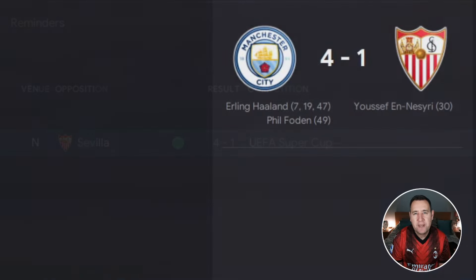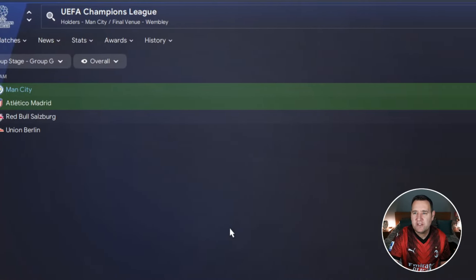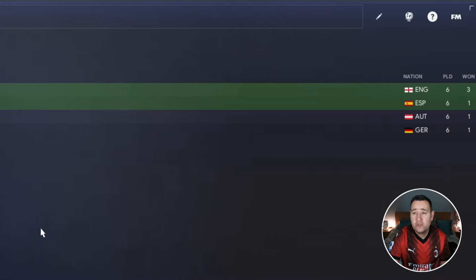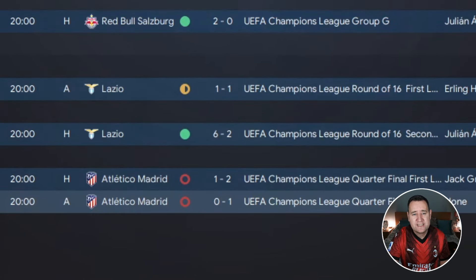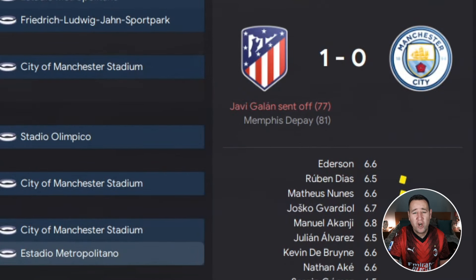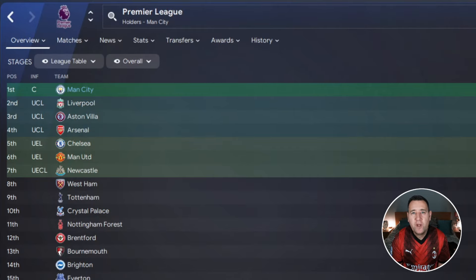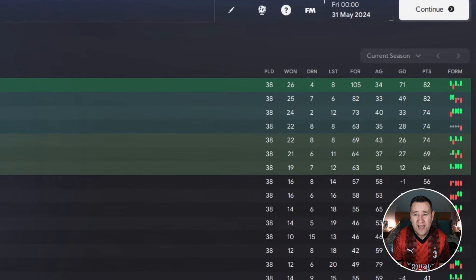In the Super Cup it was nice and easy - we beat Sevilla 4-1. In the Champions League we topped our group above Atletico Madrid, winning three, drawing two, losing one, finishing on 11 points, four points clear of Atletico. In the knockout rounds we knocked out Lazio, but then Atletico Madrid knocked us out - we lost 2-1 at home and 1-0 away, so 3-1 on aggregate in the quarter-final. In the Premier League we are champions, winning 26, drawing four, losing eight.